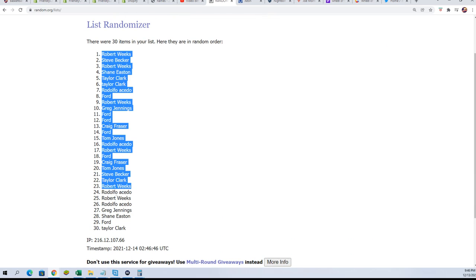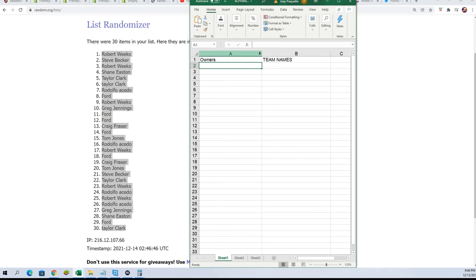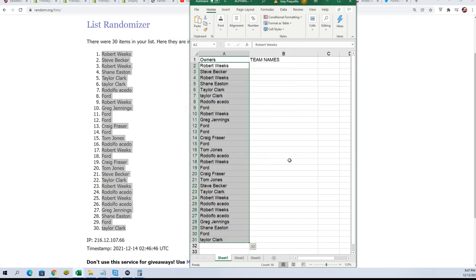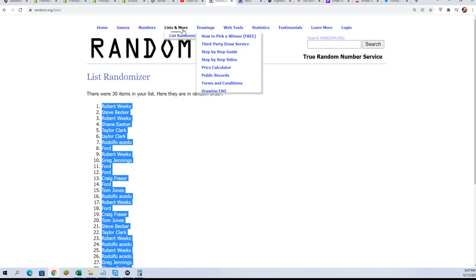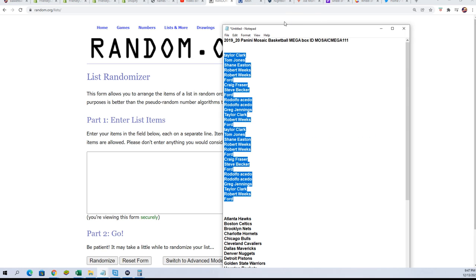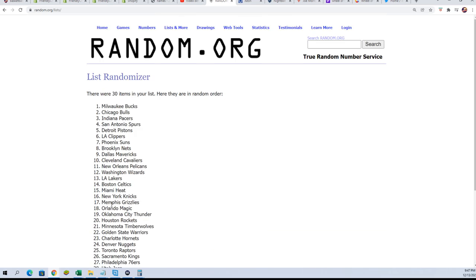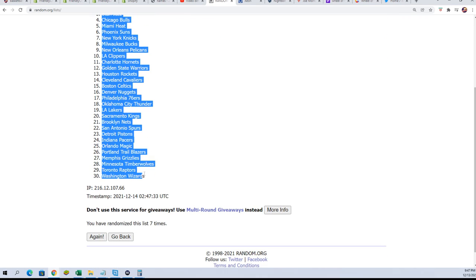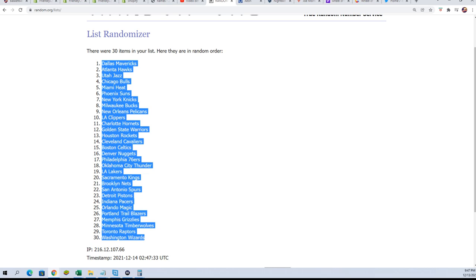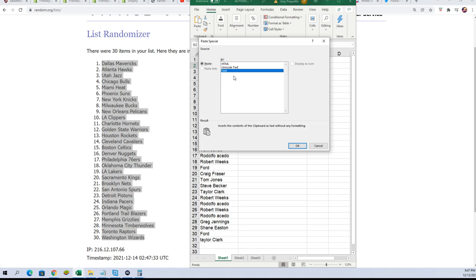All right, lucky number seven. So the first list is finished going through here. Team name random is happening — seven times. Lucky number seven. Who's going to get the Pelicans? Seven times. Who's going to have the Grizzlies?